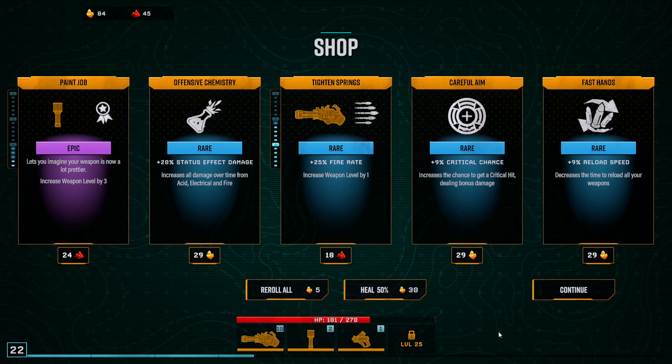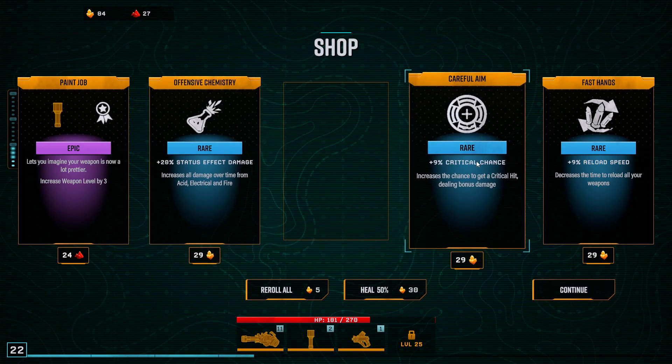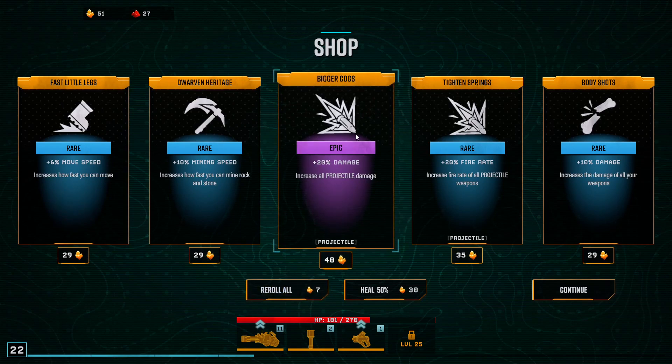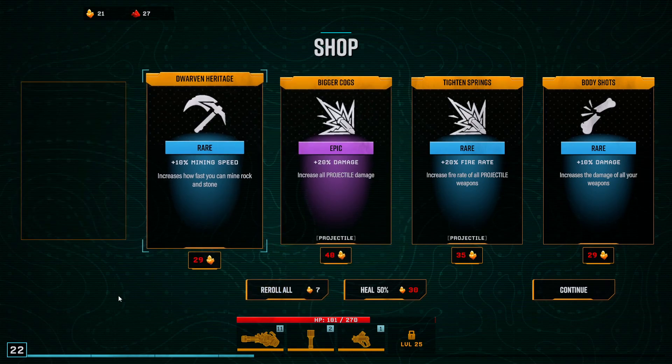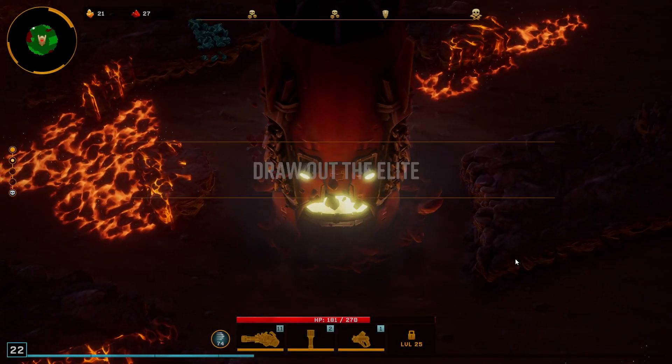I might have seen somebody standing on top of that ramp and decided to try it out — it's not as foolproof as I thought. Let's heal up a little bit. Let's grab that upgrade and the critical chance. Let's reroll — movement speed, I really struggled with that. Okay, so first stage, good enough.